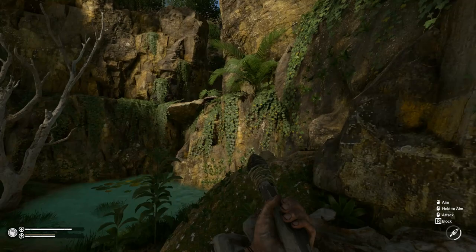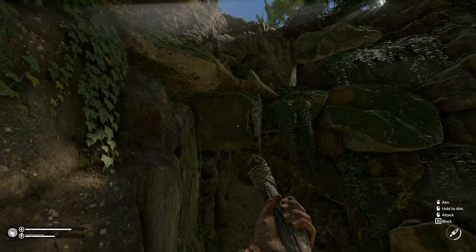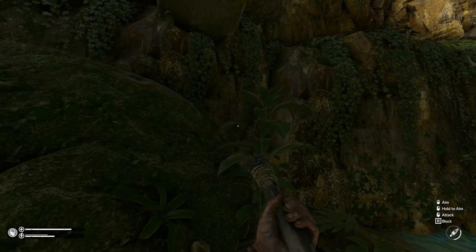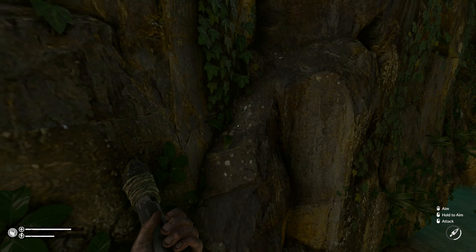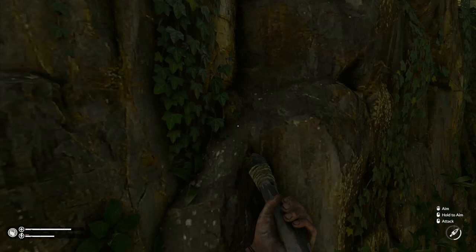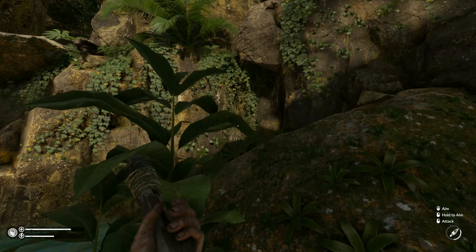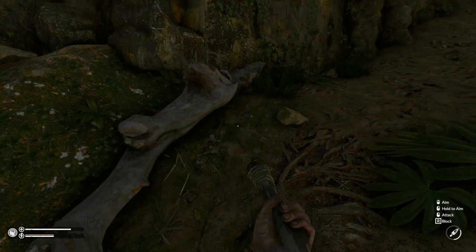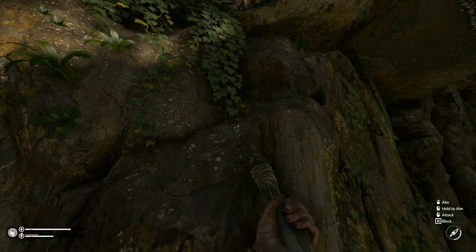I thought it was a cave that would go through to another part of the map but it's a dead end - just a regular cave. Look at this little area, this is pretty nice. It looks like there's something up there - how do I get up there? I could probably... oh okay, it's open up there, that's a little scary. Let me see if I can get up this way. Maybe there are piranhas in the water - let's not go in the water.